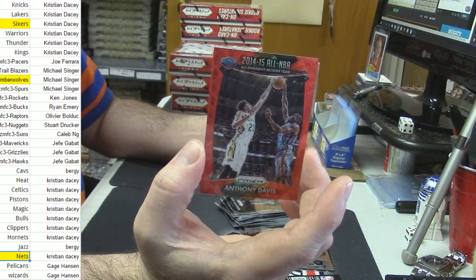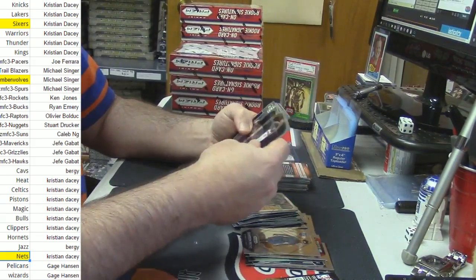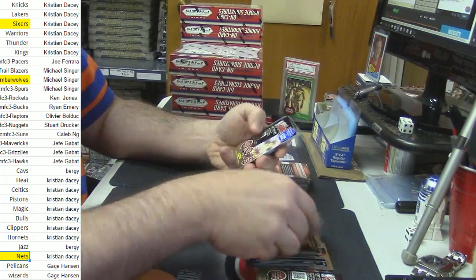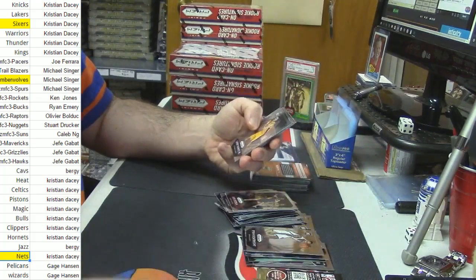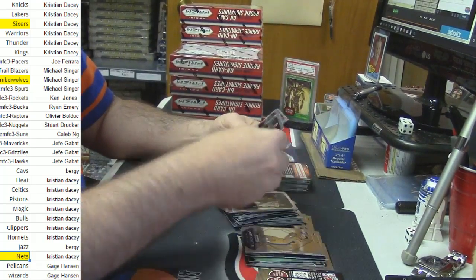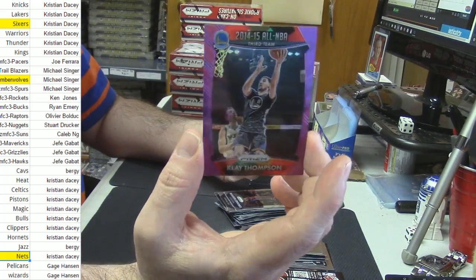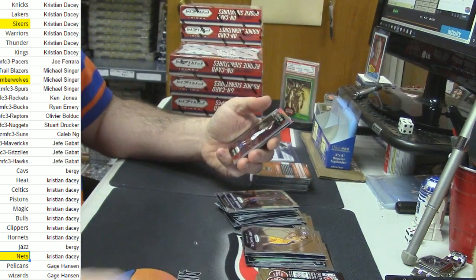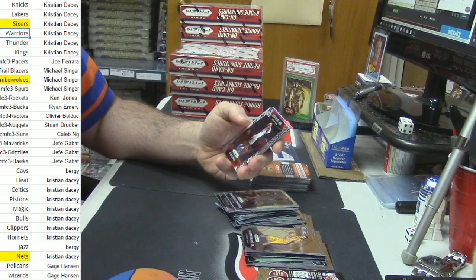Anthony Davis Red Wave, All-NBA variation. Bismack Biyombo Red Wave for the Raptors. All-NBA Klay Thompson purple variation to 99 — that is going to take the Warriors off the board.